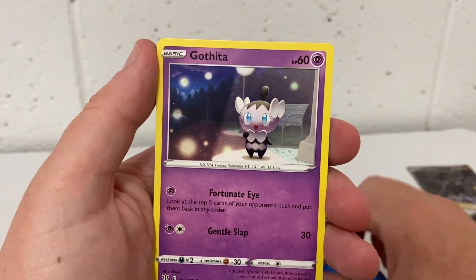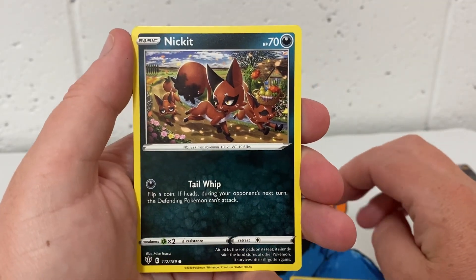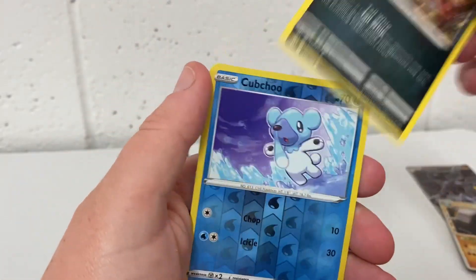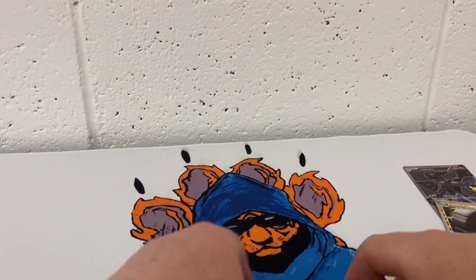Vanilluxe — that's Gothitelle stage two. If I had this pack for a Build-a-Box I could actually play lots of the program with that. And we have a Razor Leafeon holographic.